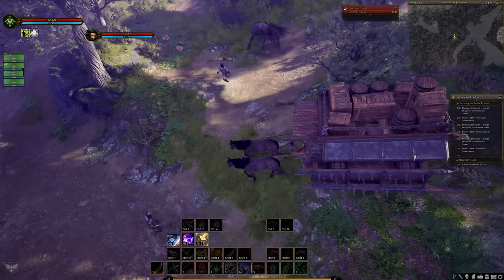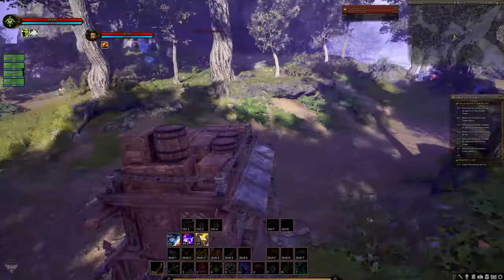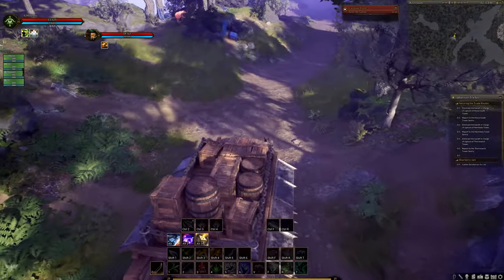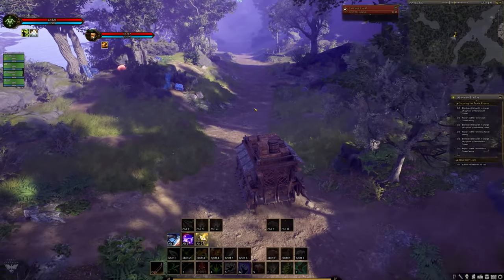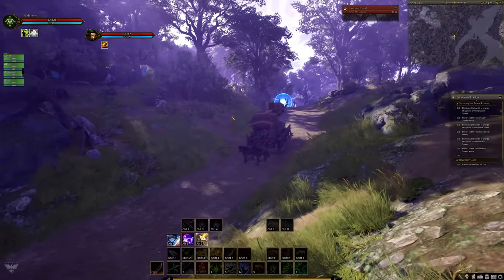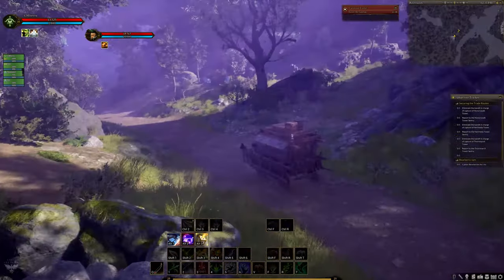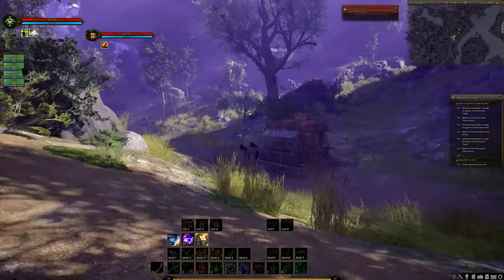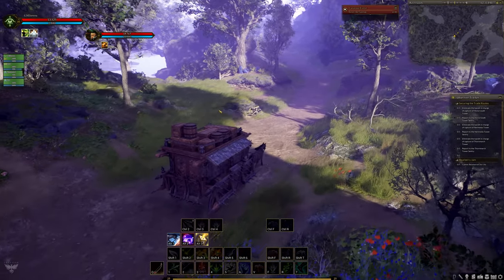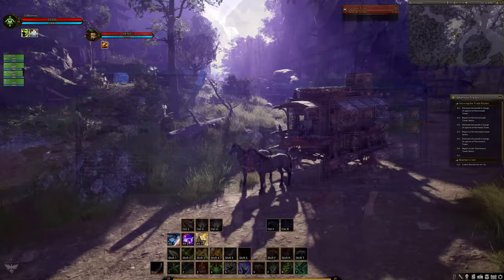A caravan's cargo capacity is decided by the components used to build it, with a trade-off between the stats different components provide. A caravan with a lot of cargo room will likely sacrifice other things compared to one with minimal space. Factors like defense, passive abilities, enemy territories, political situations, and route environments all require thought when planning your journey.